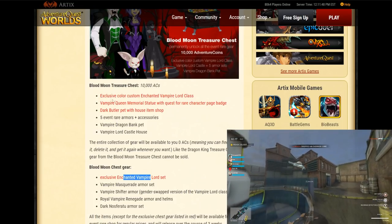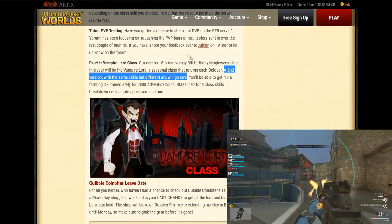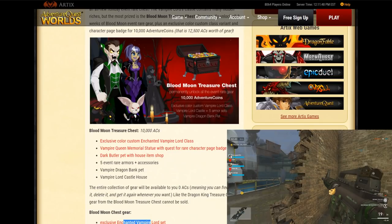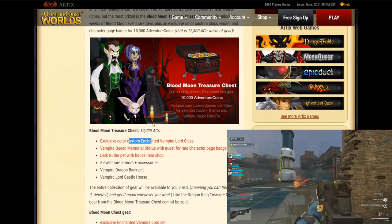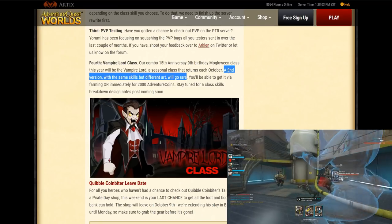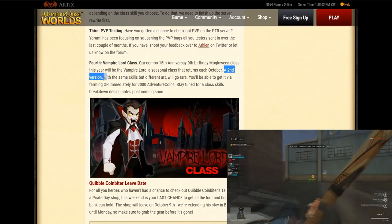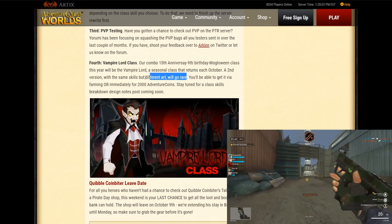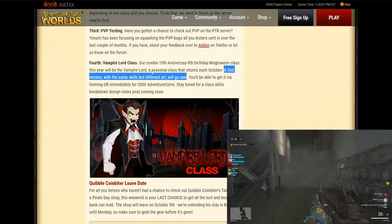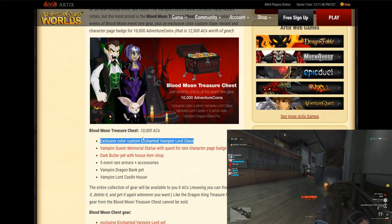I do have another issue — you're spending 10k ACs on this chest, but are you also going to get the rare version of the class that's coming out? There is a second version with the same skills but different art that will go rare. Are you getting that on top of the color custom version, or do you have to spend 10k ACs for the color custom class and then another 2k ACs for the rare version? And then you could also get the farming version to have all three versions. Or maybe that older post meant a second rare version of the same art — because this chest was just announced less than 24 hours ago.